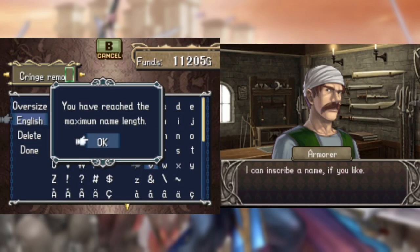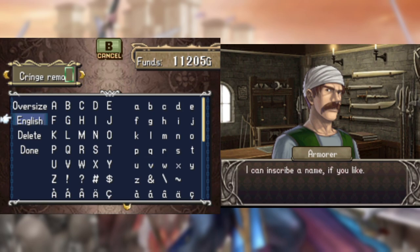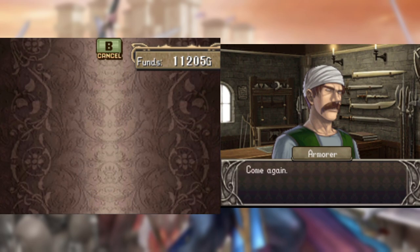Before proceeding, I tried to make another rider's bane called the Cringe Remover, but sadly I ran out of character space so I had to call it the Cringe Remove instead.